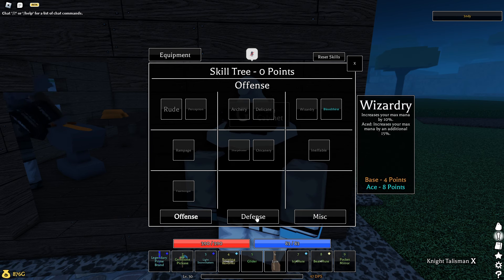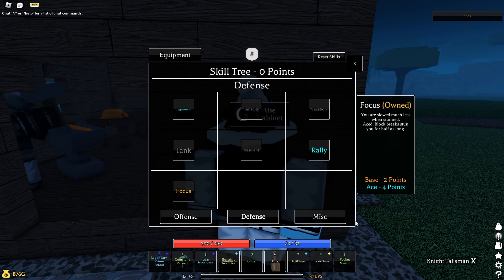For your skill tree, it's also the same as the last one: Bloodthirst Ace, Juggernaut Ace, Rally Ace, Focus. Focus is optional though.